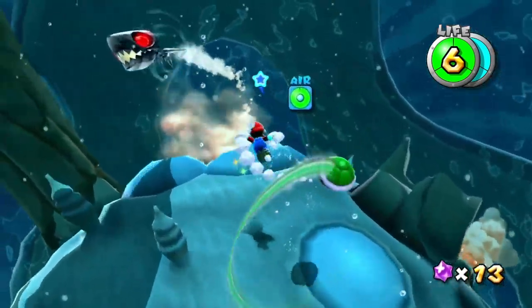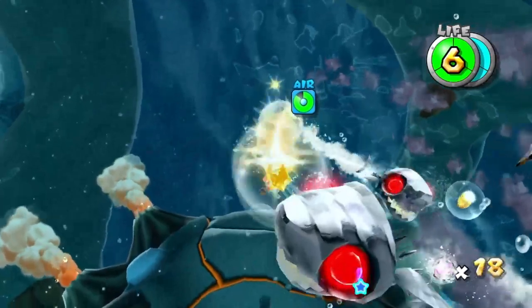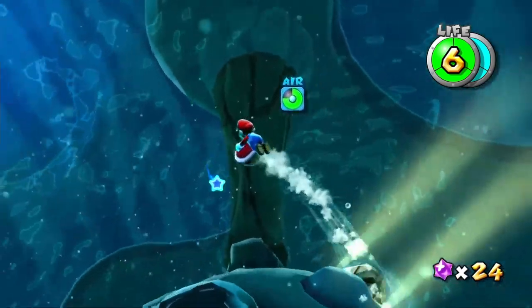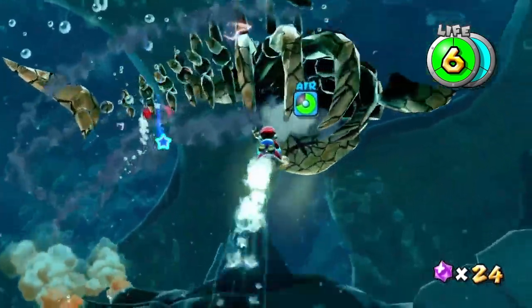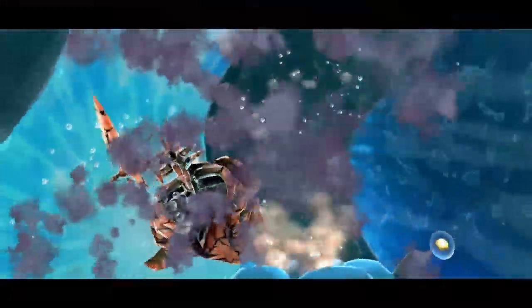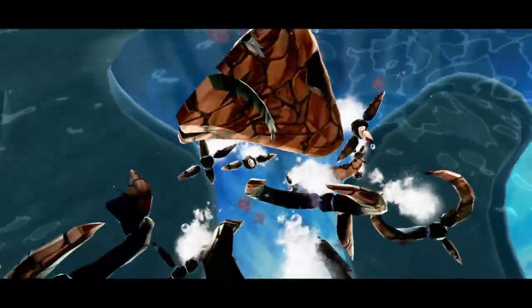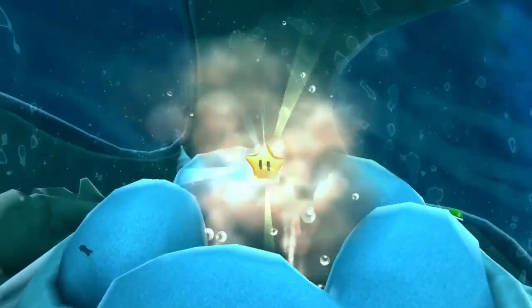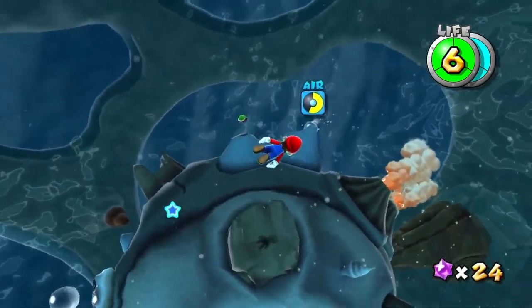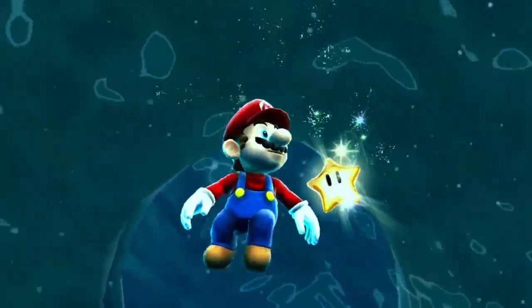Does drowning instantly kill Mario? I think it slowly makes your health go down — okay, so it's not an insta-kill. This guy has quite a lot of health. The two Galaxy games have the best boss fights in the series because they're very varied and there are a lot of them. By the time you get to the end game where they repeat bosses, you've already fought tons of them so it's not as bad as 64 or Sunshine.